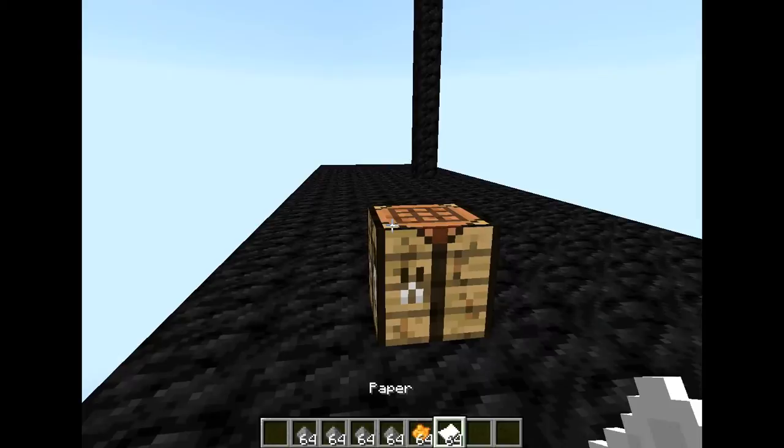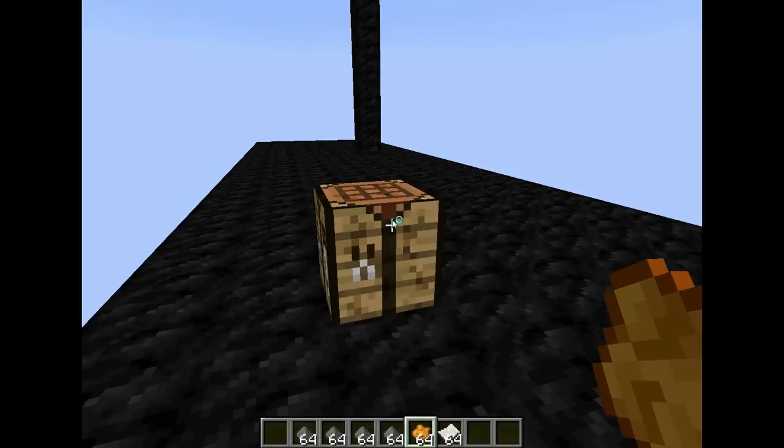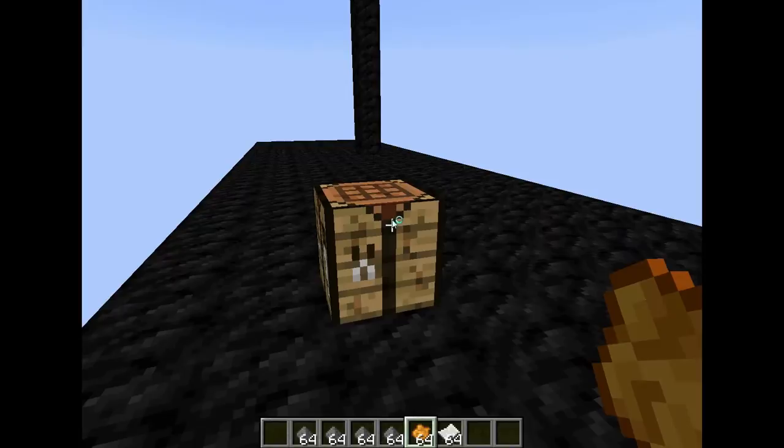See how I have orange dye? You can use any type of dye. The reason I'm using orange is because orange is my favorite color. So first off, you're going to want one gunpowder if you want just one rocket, and one dye in any form. That will give you a small ball of orange.